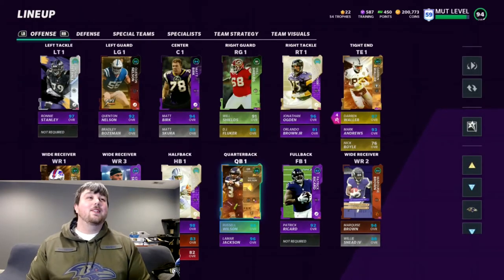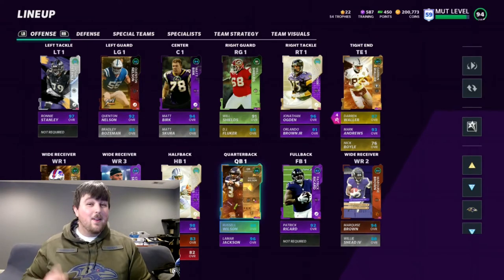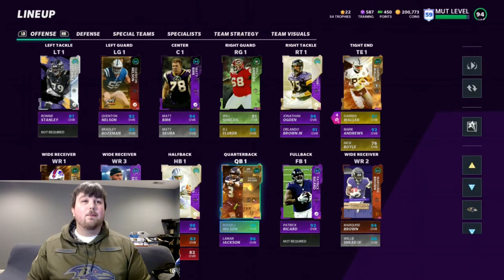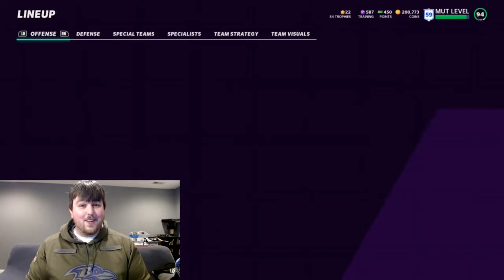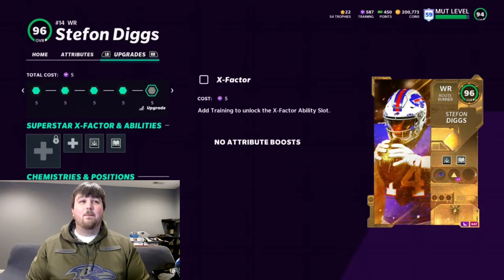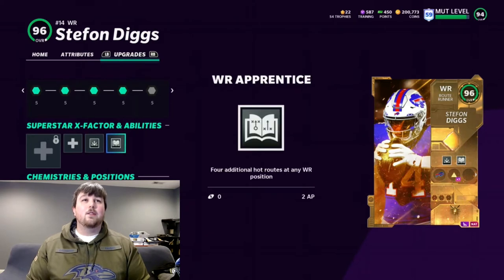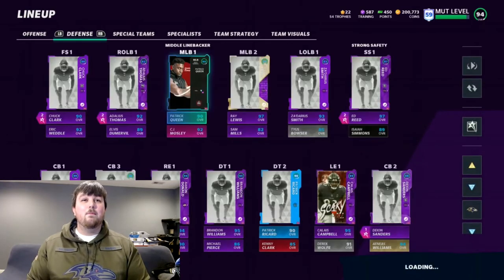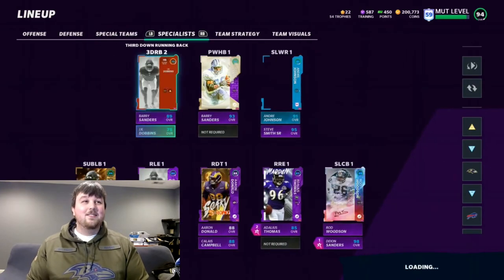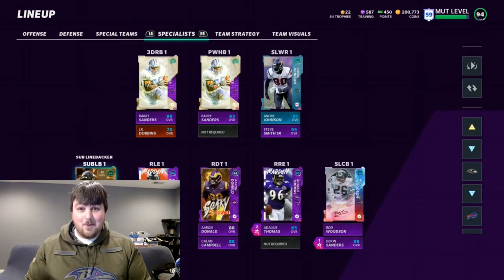We added Russell Wilson, Stefon Diggs, and Darren Waller to the team because you guys asked for it. I didn't power any of them up, so Russell Wilson couldn't get Gunslinger or anything like that — no abilities on him. But Stefon Diggs, we added Route Technician and Wide Receiver Apprentice to get all the routes and cleaner cuts. Darren Waller, we added Tight End Apprentice. We didn't add anyone defensively, but we put Jamal Adams in at sub-linebacker as our user on defense.